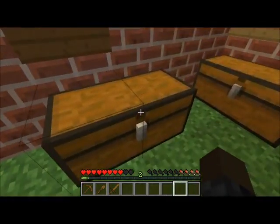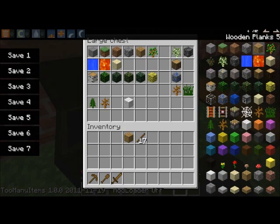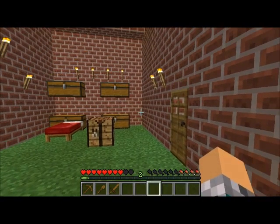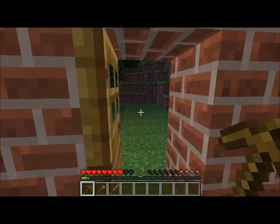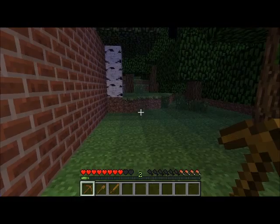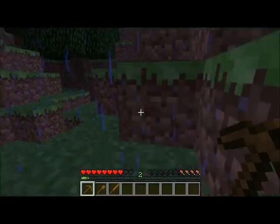Now let's see — going to skip on getting that one until I find a forest. That means we're going to try and find some gravel, that should be easy enough. But first it's raining, so I'm gonna go find and get some more stones so I can make a stone set of stuff.